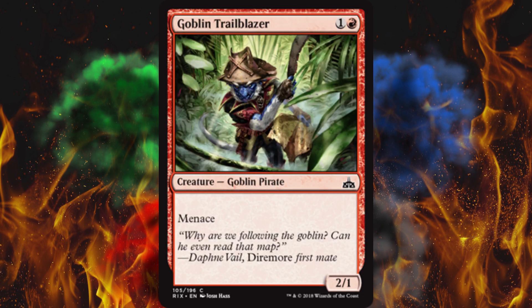Next up — Monkey Pirate! Goblin Trailblazer has menace. It's a 2/1 for two, and it's a pirate. This is a straight-up good card.